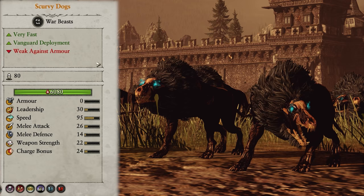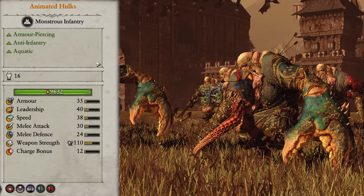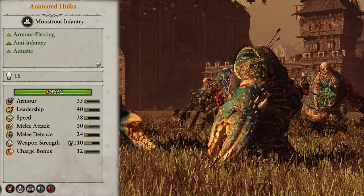Scurvy Dogs are next up, and they're the only real cav-like unit on the roster. They're super fast and have vanguard deployment, so are great at getting around the enemy to take out their more vulnerable back-line units. They perform similarly to Felbats in that you need multiple units to take out one enemy, but they are slightly better in sustained combat. Overall they aren't amazing and can be interchangeable with Felbats — for better one-on-one fighting go with dogs, for fast blitz attacks go with bats. I'd say two units in a balanced army are plenty.